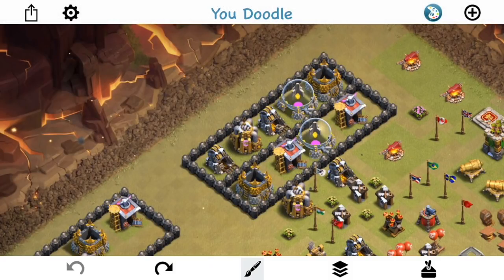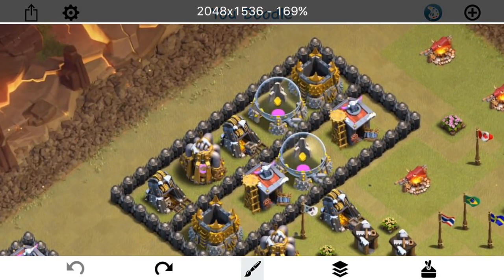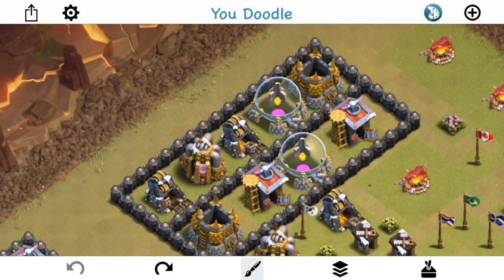Moving on to a slightly more complicated scenario — this one applies more to trying to wallbreak through two layers, which is something you often do to avoid having to use a jump spell. Let's explore two-layer wallbreaks and how that works. First, you have to realize that even when a compartment is opened, it doesn't mean the wallbreakers are gonna ignore that compartment. For example, if we wallbreak in right here and open up that wall, if you also drop wallbreakers over here, they're still gonna target that wall.